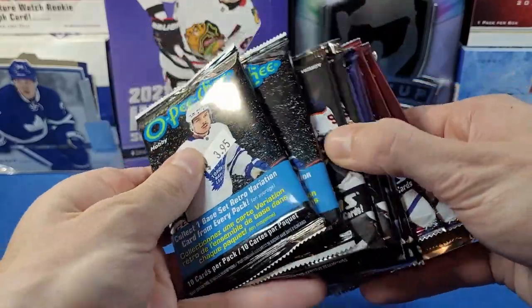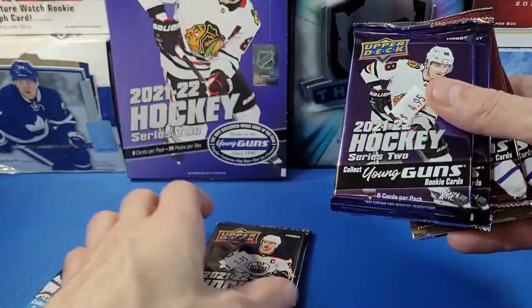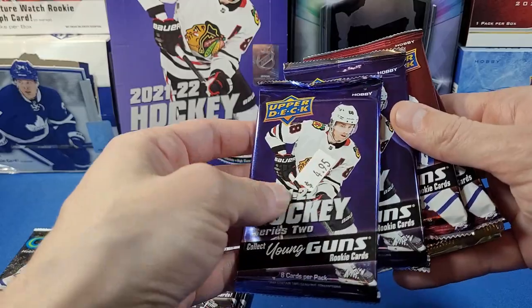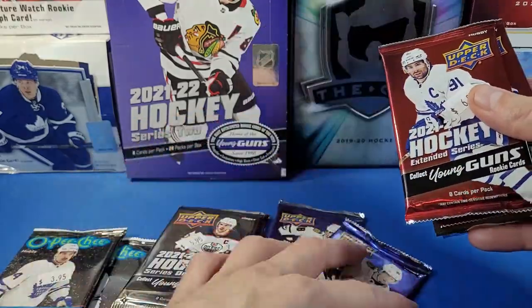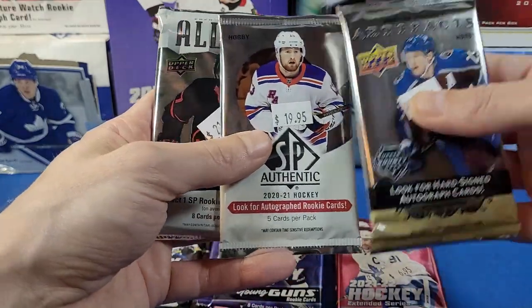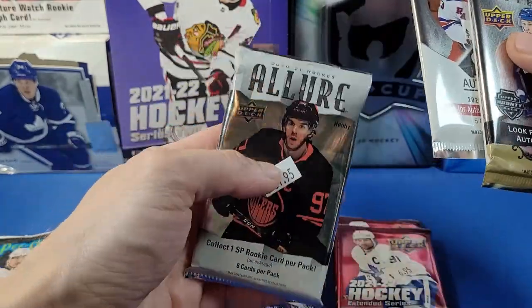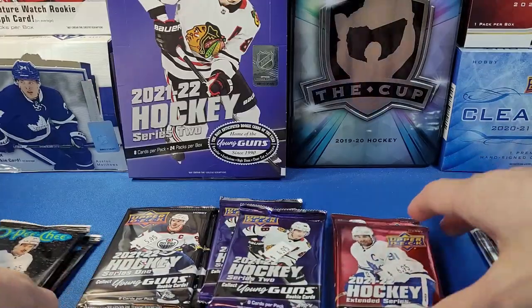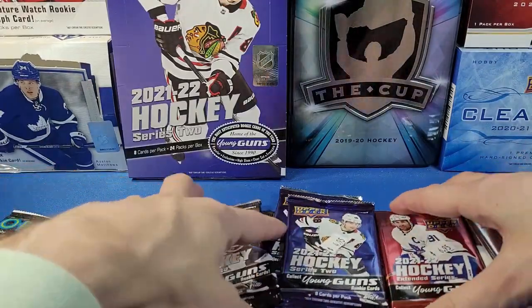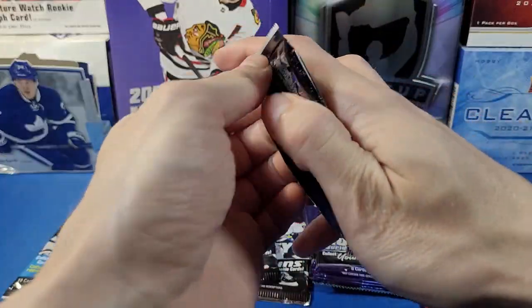Kind of the same as before — we've got some O-Pee-Chee 21-22, Series 1 21-22, these are all hobby packs by the way, Series 2 21-22, some Extended 21-22 for the first time, Artifacts SPA 2020-21, and Allure 2020-21. Why don't we get started, and let's begin with O-Pee-Chee as per usual.